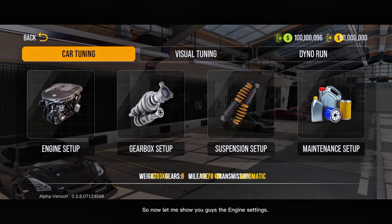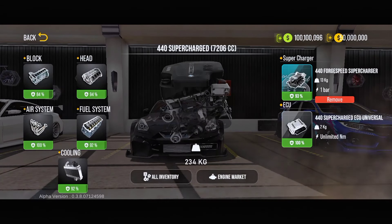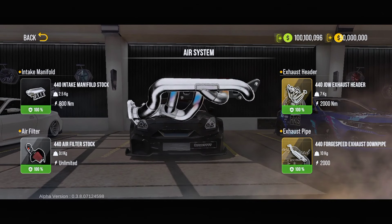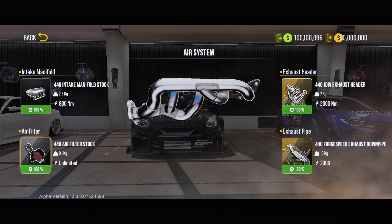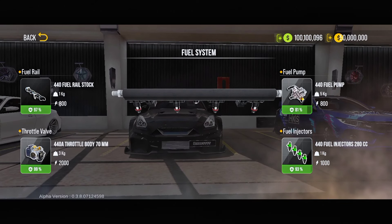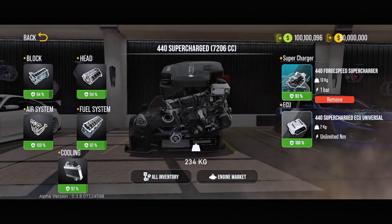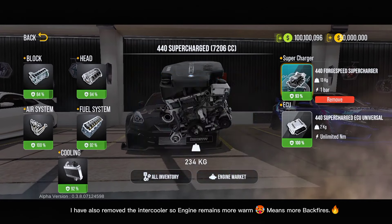So now, let me show you guys the engine settings. I haven't changed the cylinder head as it was not allowing me to do backfires. I have also removed the intercooler so the engine remains more warm, which means more backfires.